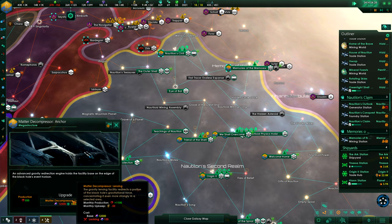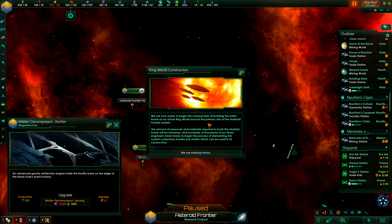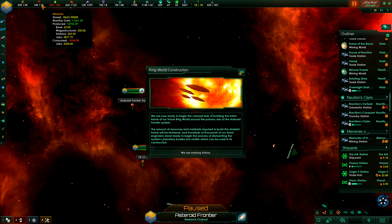The Ringworld construction — yeah! That's also something. We're now ready to begin the colossal task of building the initial frame of our future Ringworld around the primary star, the Asteric Frontier System. The amount of resources and materials required to build this skeletal frame will be immense, and hundreds of thousands of our finest engineers stand ready to begin the process of dismantling the system's planetary bodies into matter which can be used in its construction. We're making history.